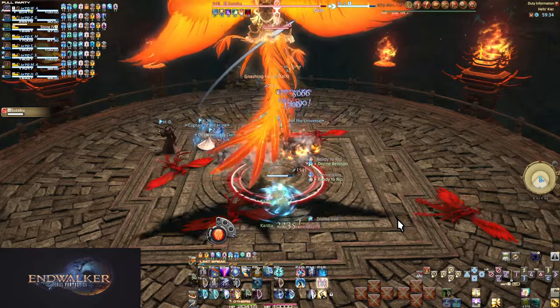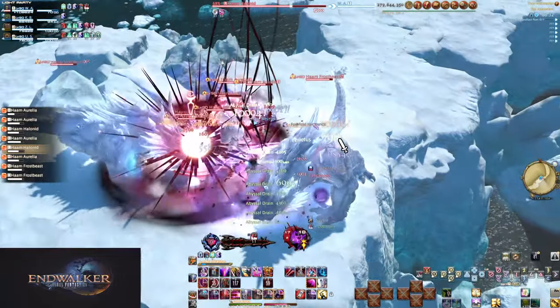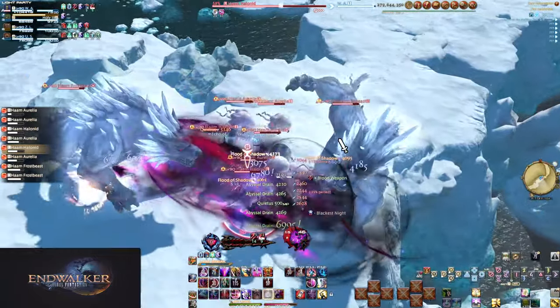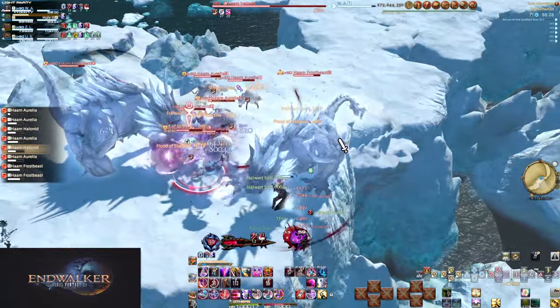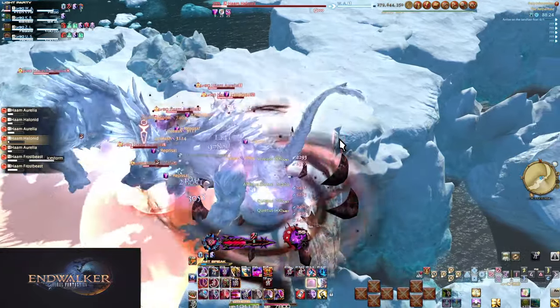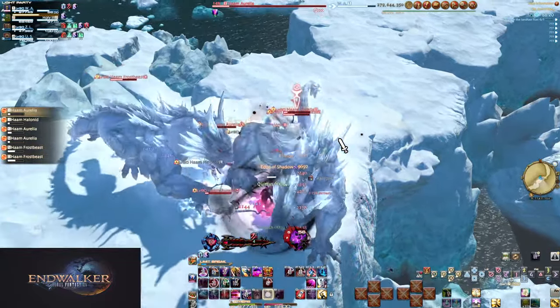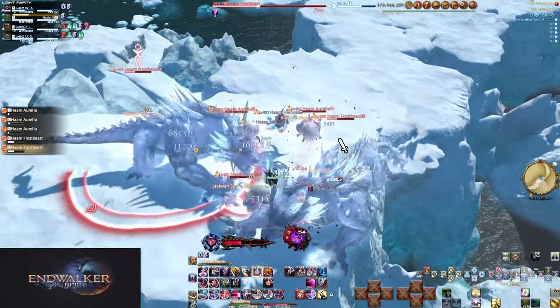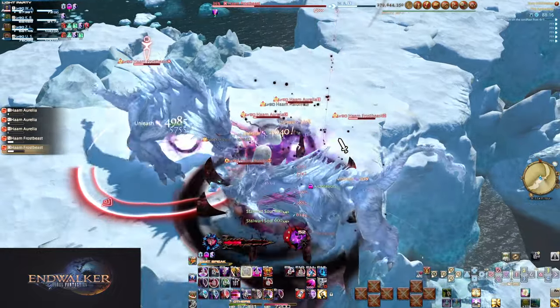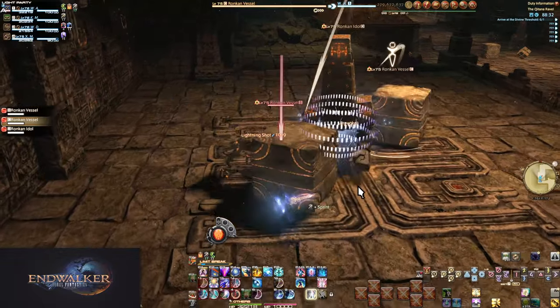Cooldowns can help you in a number of different ways — an effect on the enemy, buffing your stats, or just outright reducing damage. What matters is they're increasing your survival and you want to be using them often and effectively. Use them early and often, but there is such a thing as too early. You want to be mitigating damage before you take it, and timing is probably the most complex thing about mitigations.